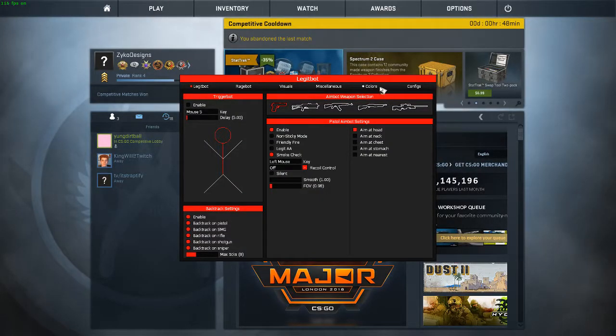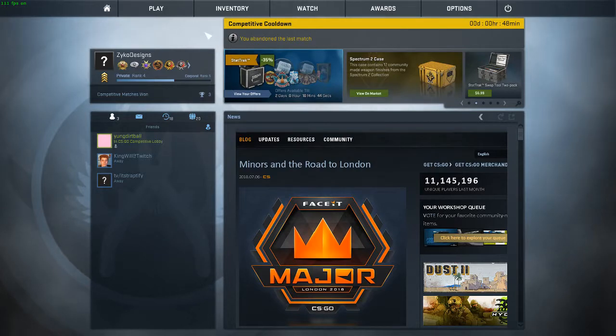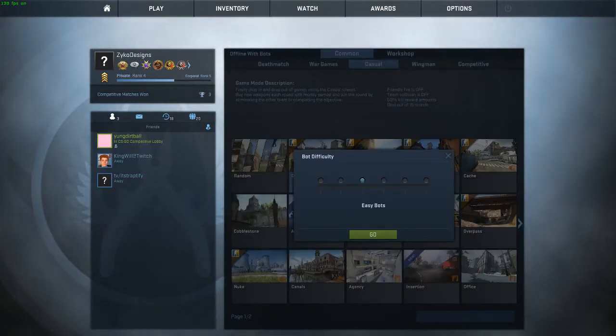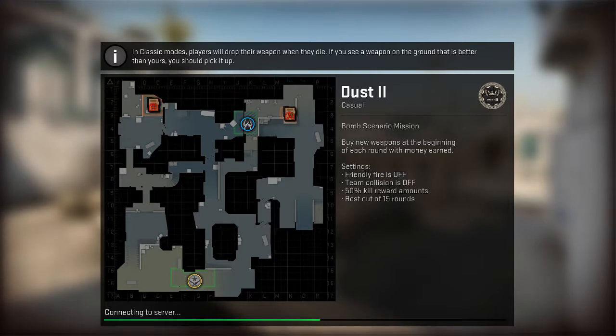What is going on guys, it's your boy Zyker here today bringing you a brand new video. Today we're going to be talking about this cheat called Lethality. I think it's a really good cheat and worth the eight dollars — eight euros. If you like really simplistic cheats, anything that's simple and you're only going to use it for legit hacking, this is one of the best cheats. It had some issues in the past but they've fixed all that and made it their own cheat, which is a really good thing.